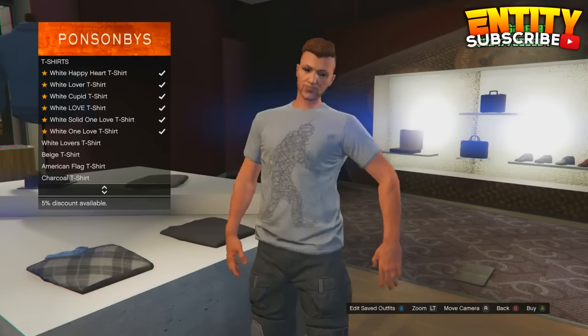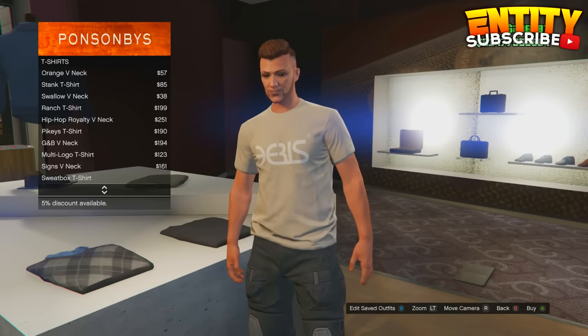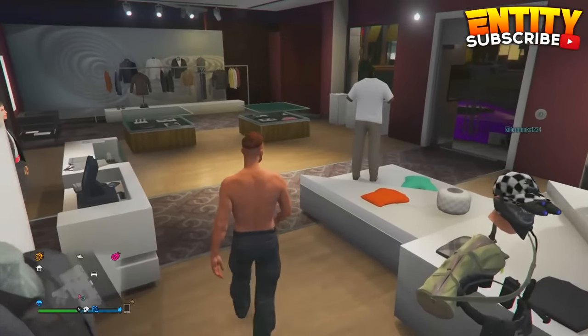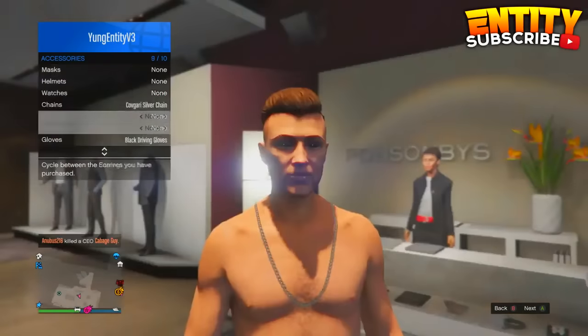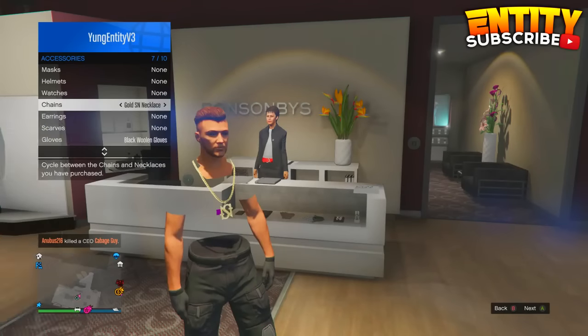To begin with this glitch, all you guys have to do is go over to a clothes store or a wardrobe, then go over to tops and put on no top. Then go into your interaction menu and go to gloves, change your gloves one to the right, then change your chains one to the right, and keep doing this until you get invisible torso and shoulders.